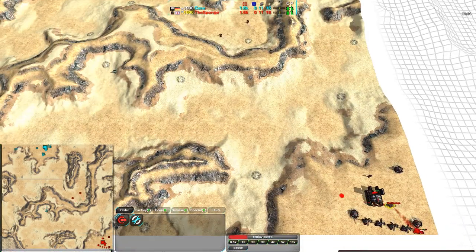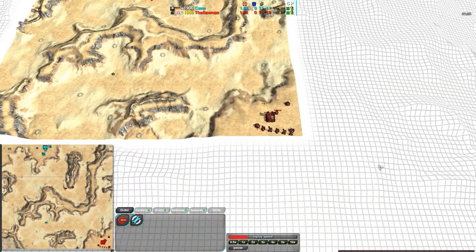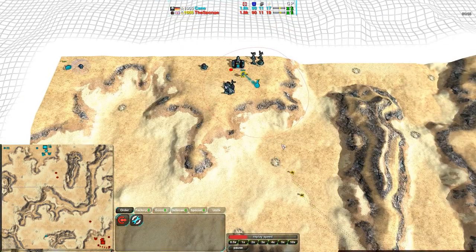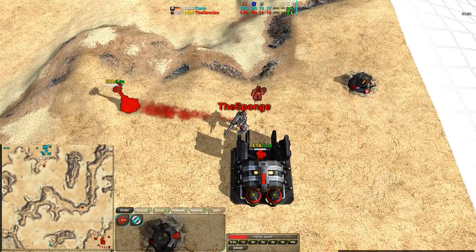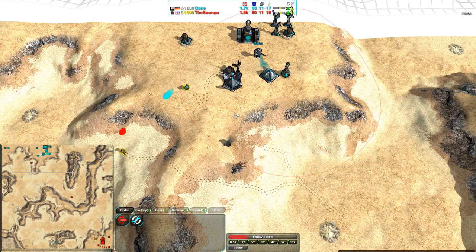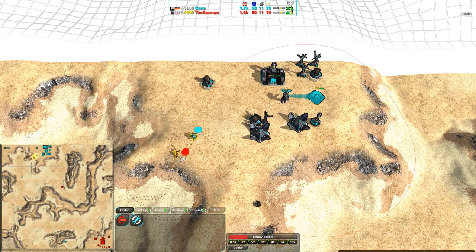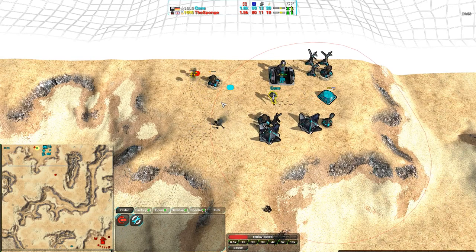Both players setting up their scouting forces and neither looks like they'll be too surprised by what the other is doing. Shields versus cloakies is not at all unusual on this map — spiders can work due to the hills, but it's a pretty typical matchup. Kane is to the north and the Sponge is to the south. Kane is defending pretty well against that glaive, but not well enough — the glaive managed to win an uphill fight against the bandit.